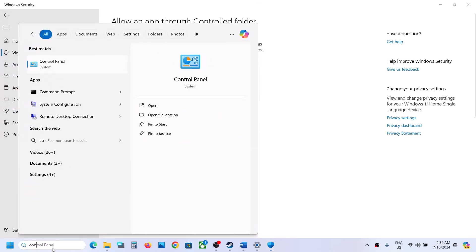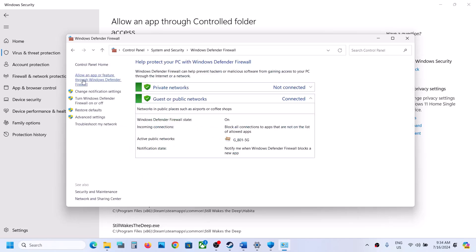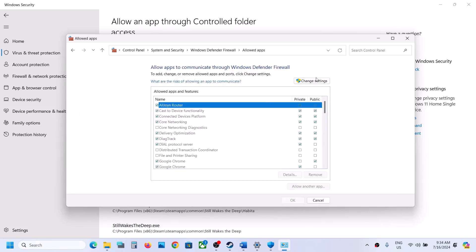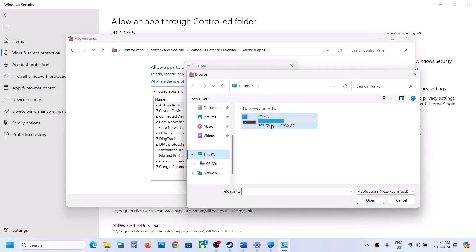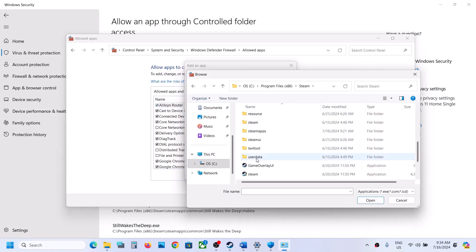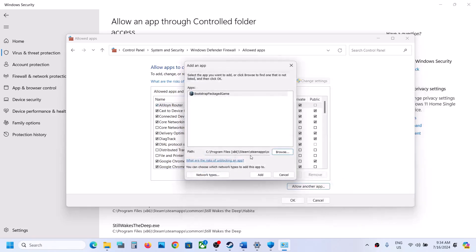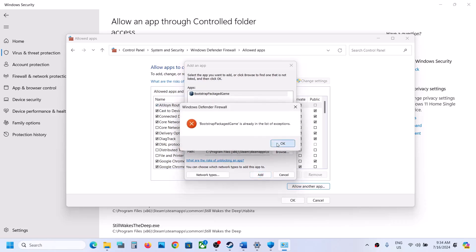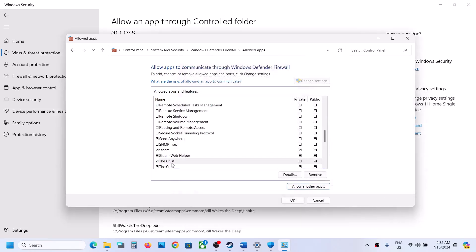Next, type Control Panel in the Windows search box, go to Control Panel > System and Security > Windows Defender Firewall, and click Allow an App or Feature through Windows Defender Firewall. Click Change Settings, then Allow Another App, click Browse, and go to the game installation folder. Select the game exe file and click Add. Then browse again and add the exe from the crust folder Binaries Win64. Click OK when done.